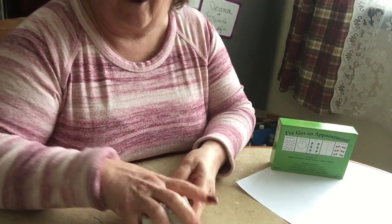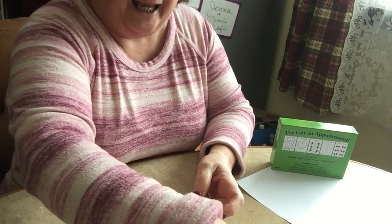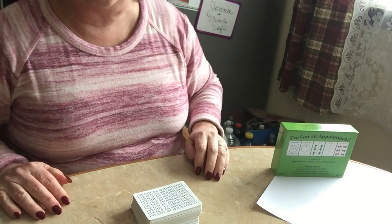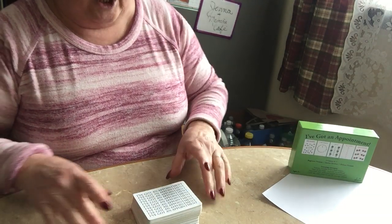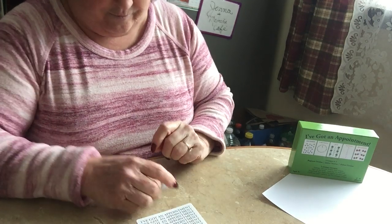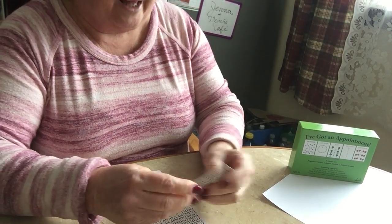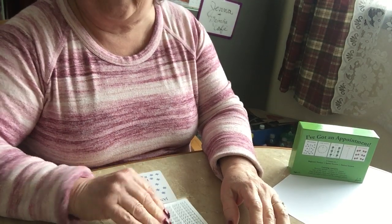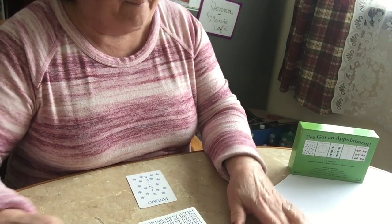So here's how Adelyn explained to me how to play the game. She says: shuffle the cards, put them in the middle of the table, and then each player takes a card and puts it in front of them. So let's do that — I'm going to set up four players to see how it works.